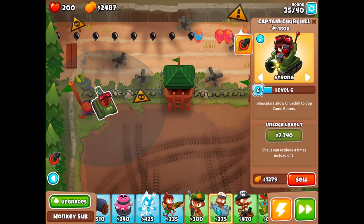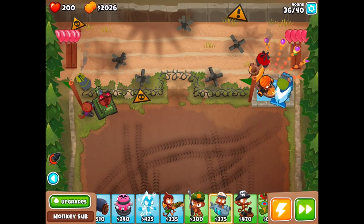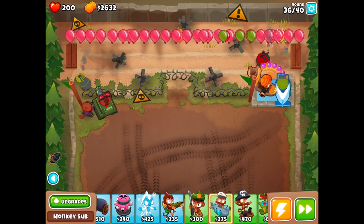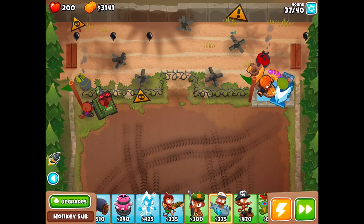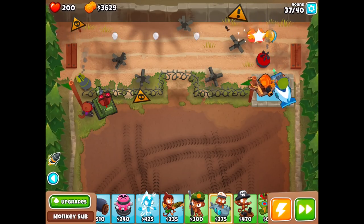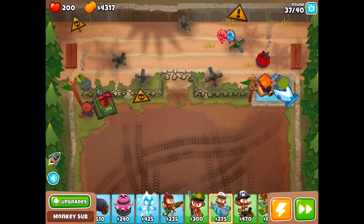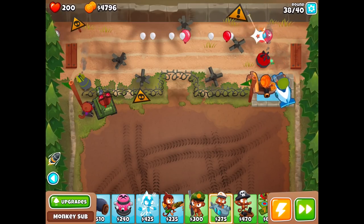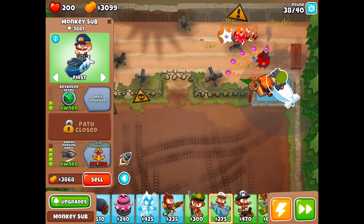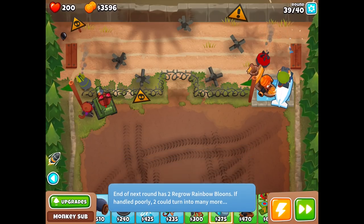More black balloons showing up, but they're not really getting very far at all. That water patch changes just about everything. We can put some snipers in the back. We're getting lots of cash and we gotta spend it somewhere. I got the sub commander — I don't know if we've ever gotten that before. This is our last round before the Moab. Churchill hasn't gotten too much experience yet — I wanted to see if we could get him to level 10.